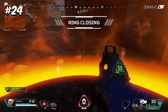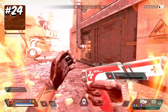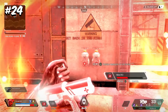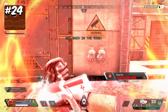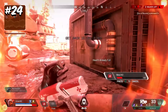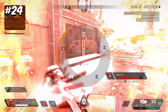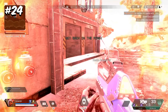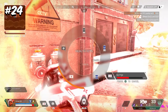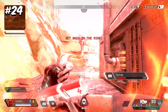Lifeline heal-offs used to dominate competitive play well before ranked came out. Lifeline's passive used to provide a fast heal at a 25% heal increase, and her D.O.C. drone could be deployed inside the zone, which ticked way less damage than it does today — even in the final rings. This made it a viable strategy to give Lifeline all of your team's heals and a Golden Backpack, letting her try to outheal the enemy team and the ring.